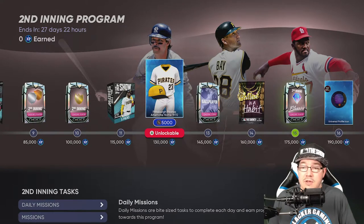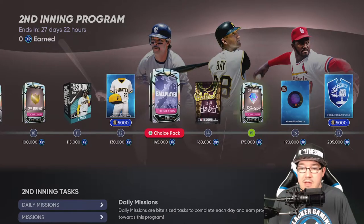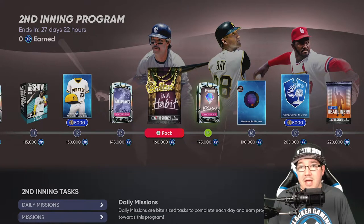Then we're gonna get five packs. At 115 XP at 130 you're gonna get the Pirates home 1970 jerseys with 5,000 stubs. Then at 145 you're gonna get a choose-three item ball player again, so another thing for your creative player. That would be where you get those 'Ballin Is a Habit' packs.